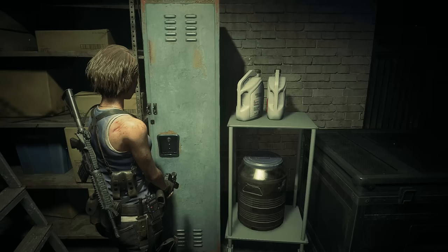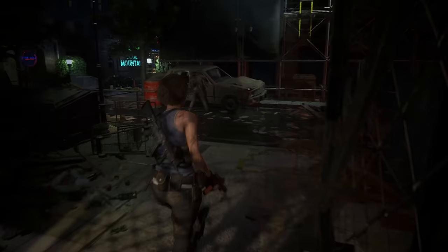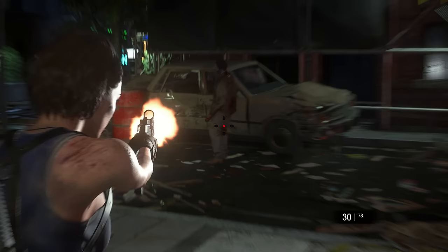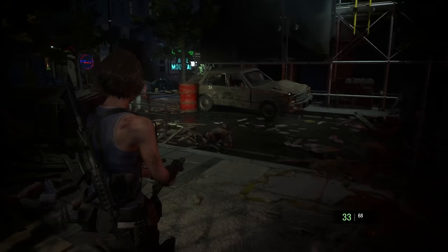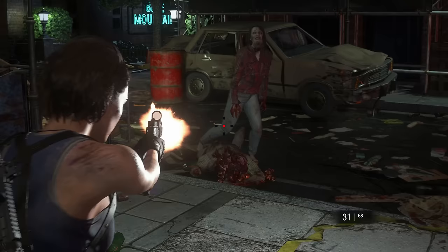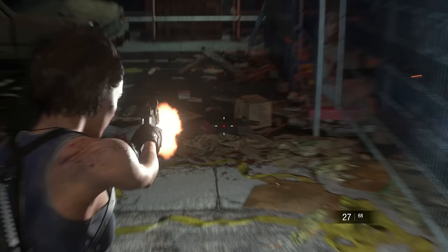There are some shotgun shells here that we ran past on the way in — I purposely left them for the way back. This box probably has a first aid spray in it, which you might not want, so you can leave it. When you come through this gate, don't run forward too much because Nemesis will jump through when you run forward to a certain extent. Wait around here and take out the zombies in this area. I'm leaving that barrel to give me an easy takedown on Nemesis when he shows up.